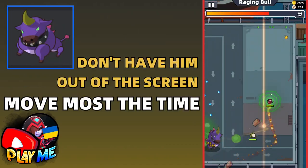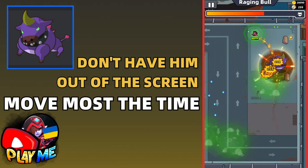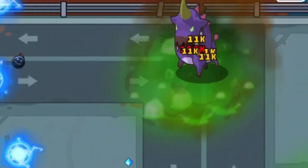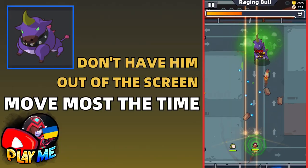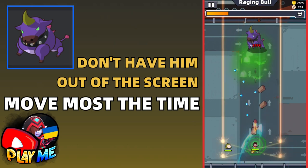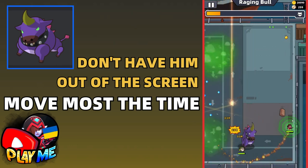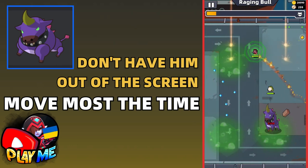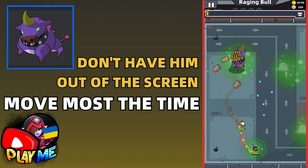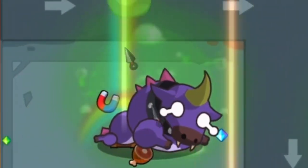To beat the next boss, the Bull boss, you will need really good speed and to almost always be moving. You can only stop when he shoots lightning balls. When escaping from this boss, it's very important to not have him out of your screen. If you cannot see him, instead of charging at you, he can shoot projectiles. So be careful and watch his moves.